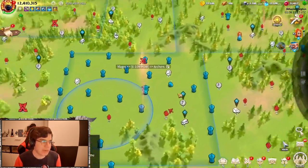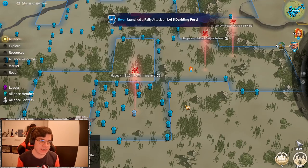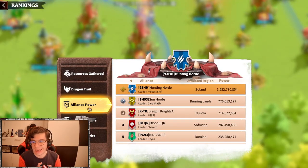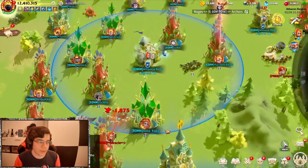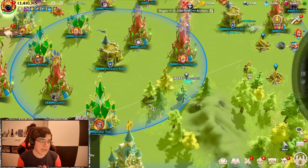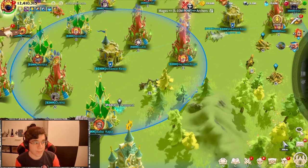This brings us back to the point of splitting the Alliance Keep on different power levels. For example, if your Second Alliance is way under your power — as you see on 293, we are way stronger than SH — SH would barely be able to merit trade with us, maybe only with a 6 to 10 million power keep, but probably not even that. So yeah, that was it with the Alliance Keep and how you can use it for merit trading.